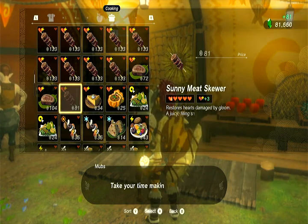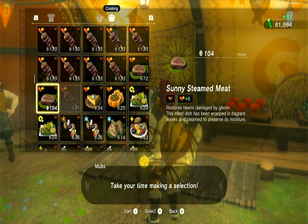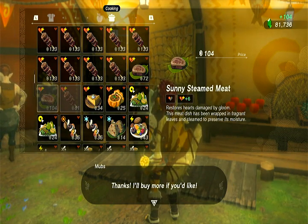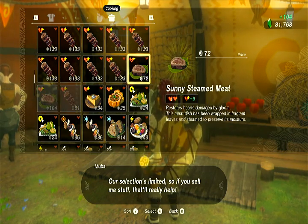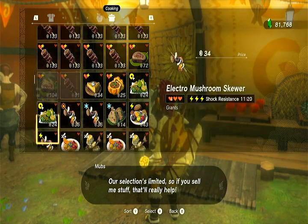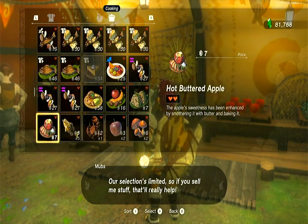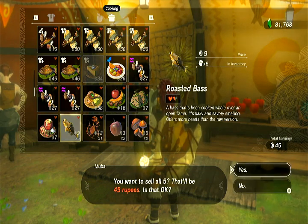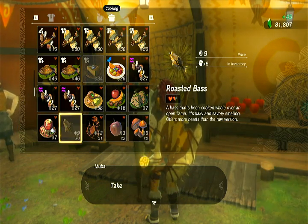Some of these are a little bit less quality, shall we say. That's matched, so I like it — it gives me, it restores six gloom hearts. Let's go ahead and get rid of all of our roast and stuff.